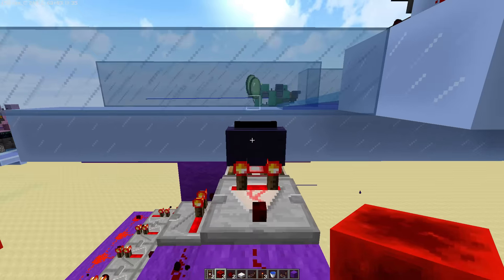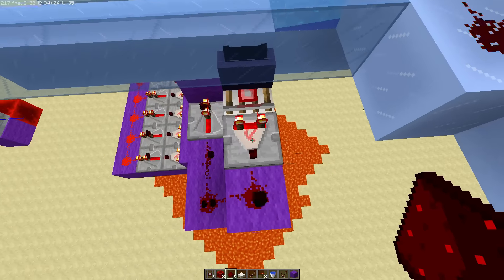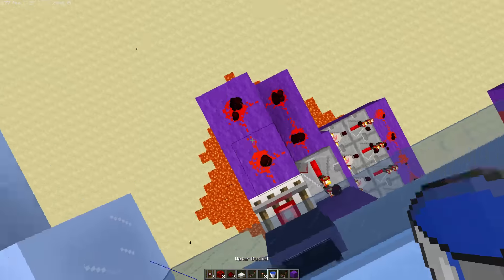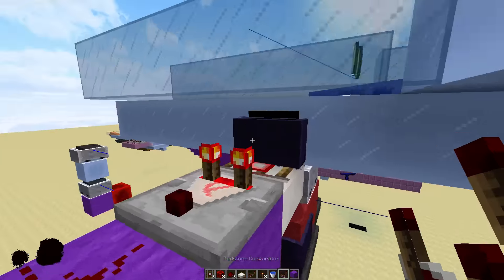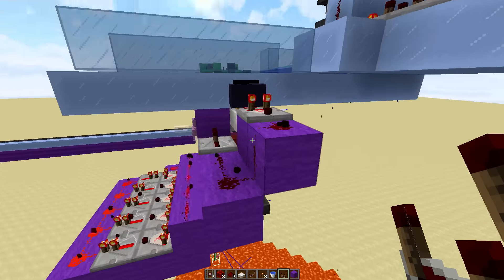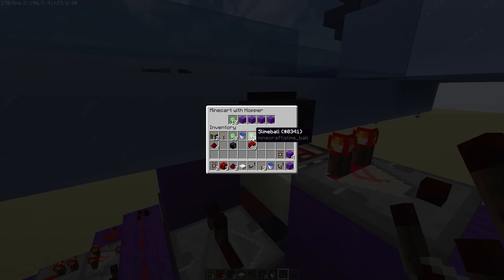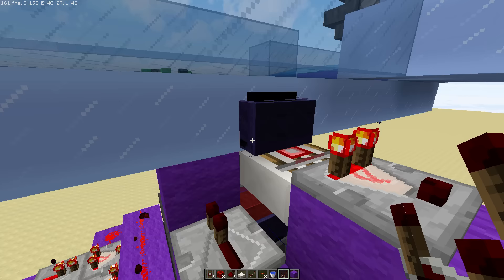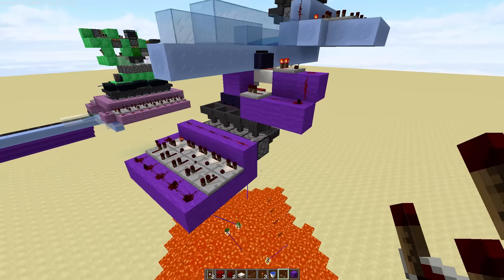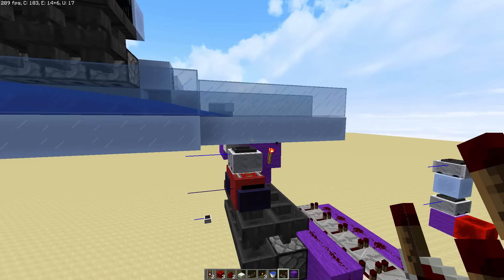Judging by just a basic item sorter, there's really nothing complicated here. But you need a comparator to read the output because if you take the activator rail, it's going to be powered forever. You need to use the comparator, which does slow it down. And when all the items stop, it usually stops at about 24. I've never seen it stop with any less than two items, which is a bit tricky.